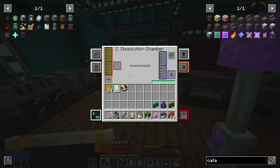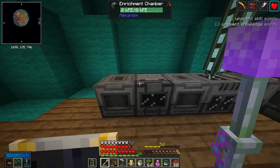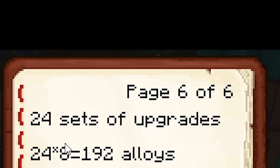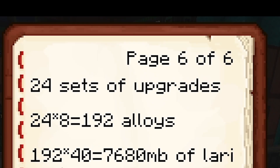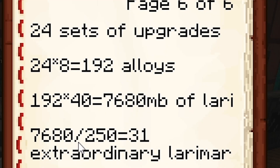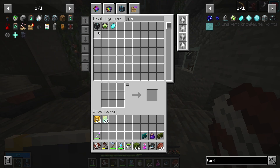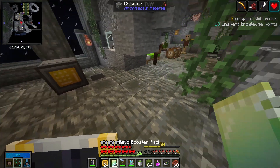The setup is done. I've made the sulfuric acid using all of these machines, which are not yet upgraded. I counted how much Larimer I will need: 24 sets of upgrades, every set is 8, so I need 192 alloys — one alloy per upgrade. 192 alloys times 40 millibuckets of Larimer, divided by 250 (what Extraordinary gives), means I need 31 Extraordinary, which times 16 is almost 500 Larimer gems. I want ideally 200 ores to fortune, since on average I get 2.5 gems per ore. Let's also open the relic booster packs.